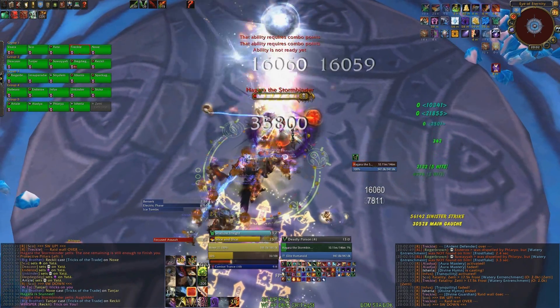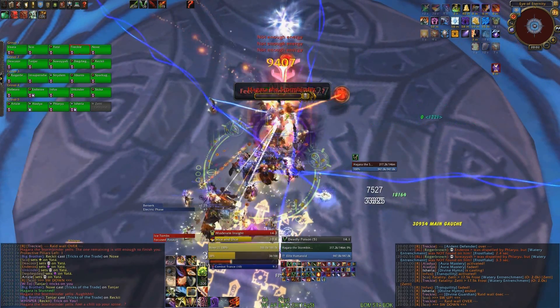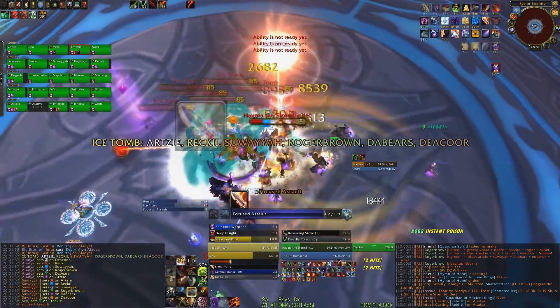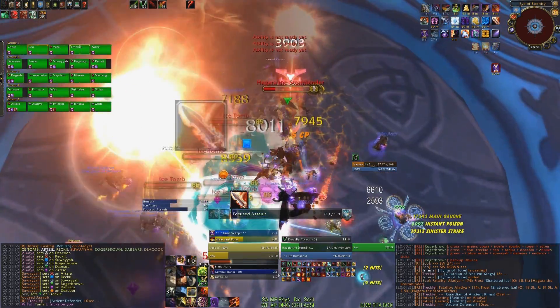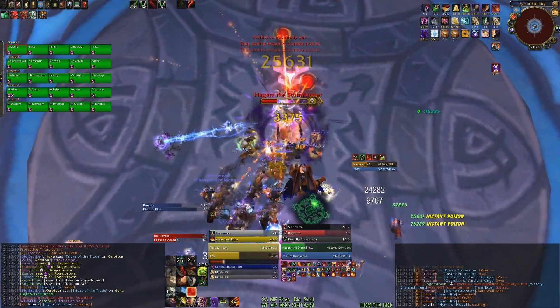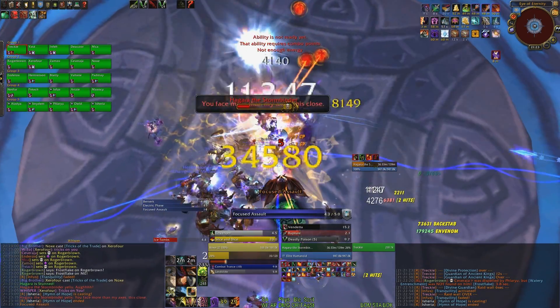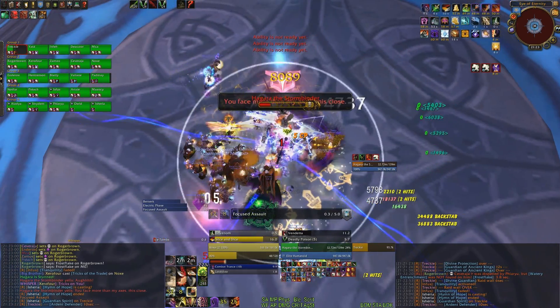In the frost phase, refresh your Slice and Dice off the last crystal, and in the lightning phase, off the elemental when he is about to die. For the regular phase: as Combat you want to Blade Flurry the totems, as Assassination fan of knives them, and as Subtlety just stick to the boss. Other than that, make use of Smoke Bomb — gather your raid together and pop it ideally after the 3rd or 4th Iceflake hit. This allows your raid to skip that ability entirely.